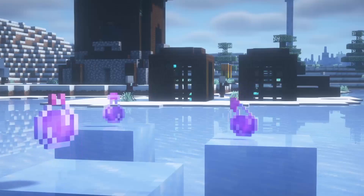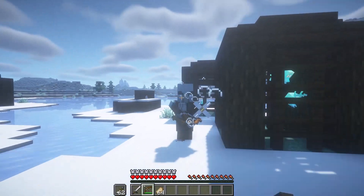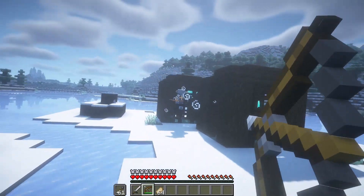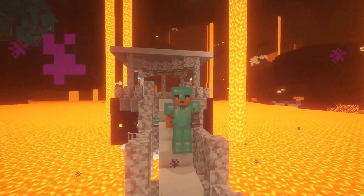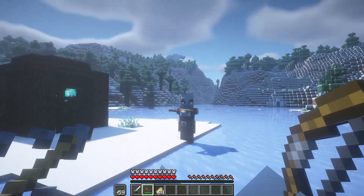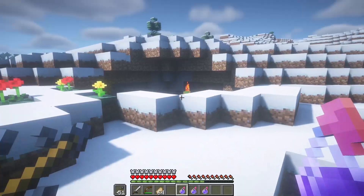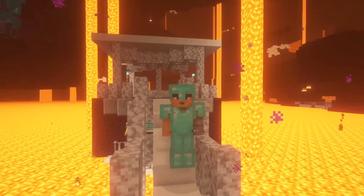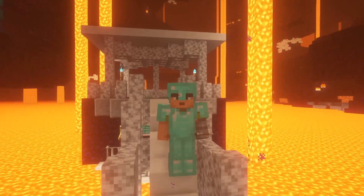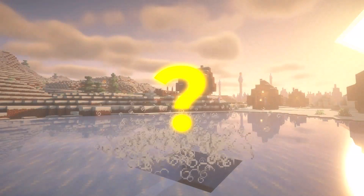The potion of slowness can be very helpful, especially if you put it on an arrow and shoot your enemies. In this Minecraft tutorial, I'm going to show you how to craft the potion of slowness — all versions: the drinkable version, the splash version which you can share with mobs and players, and the lingering potion which is the hardest to make. I'll also tell you a secret about that and what ingredients you need.